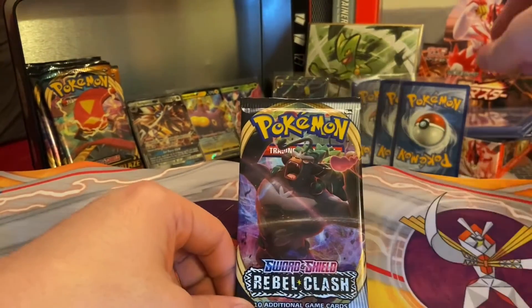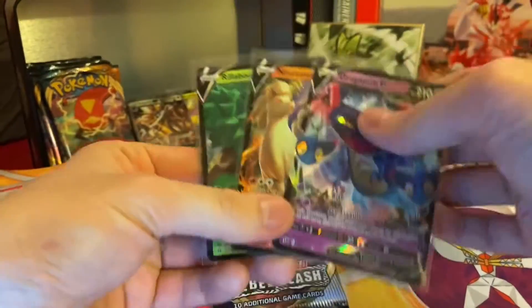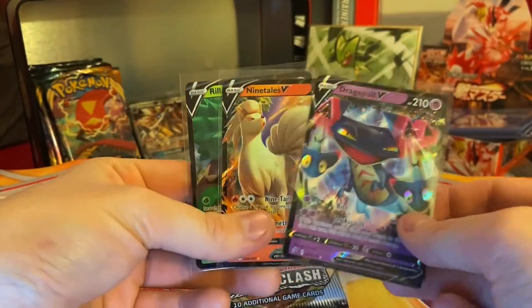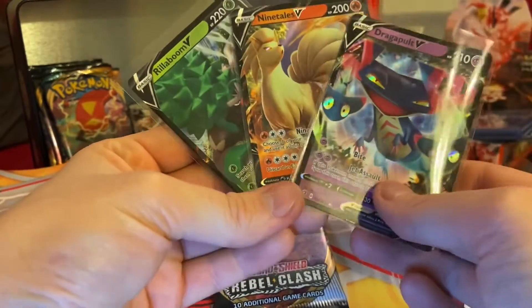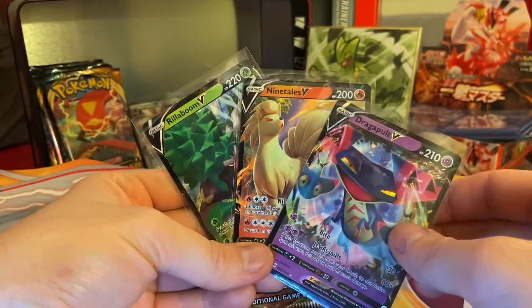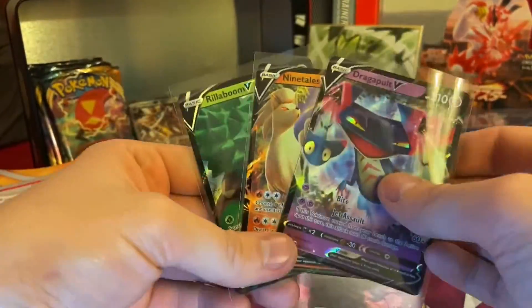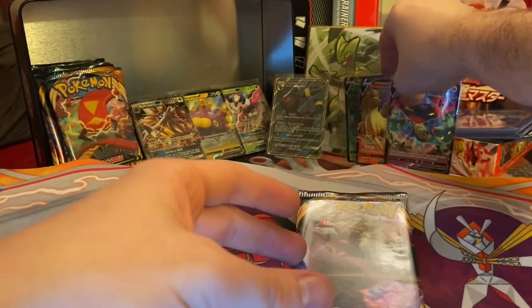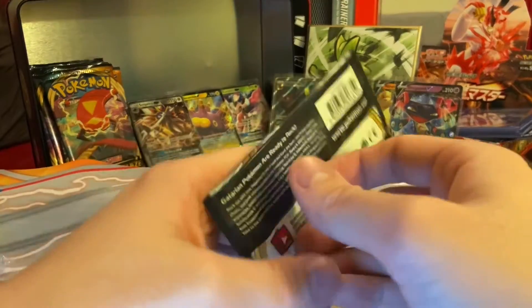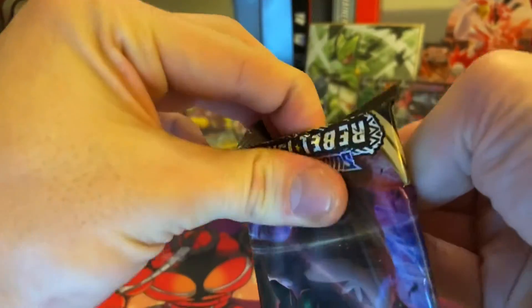Down to one pack. So guys, at the moment these were my pulls: Dragapult, Ninetales, and Isle of Blue from my last set opening of Rebel Clash. And I've got a feeling unless I pull something absolutely incredible, it might be going down as a landslide to Pokémon opening Rebel Clash number one.